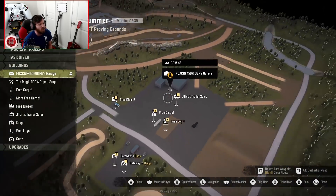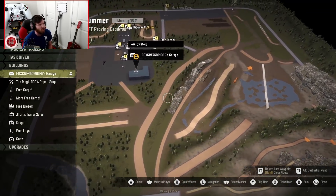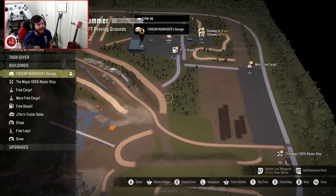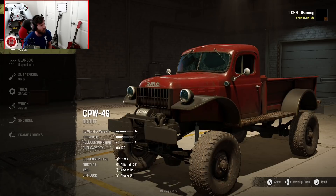If you guys want to check this map out, it is actually available on your ConsoleMod browser. You have this particular summer testing environment, but you also have a winter testing environment, along with a whole separate map completely dedicated to drag racing. Now let's go ahead and head straight into the customization.